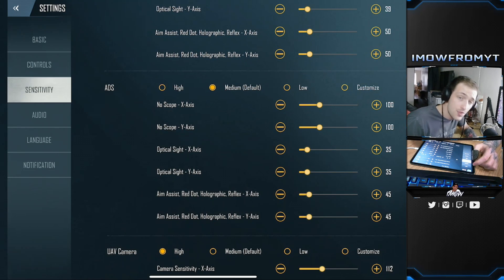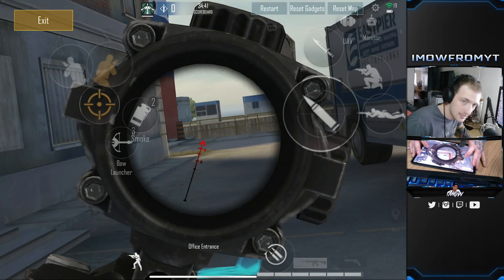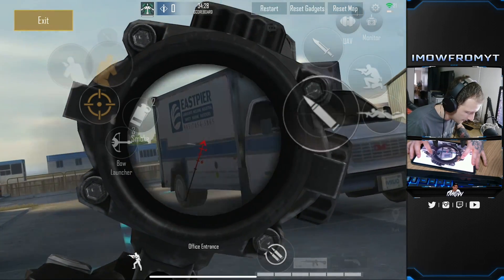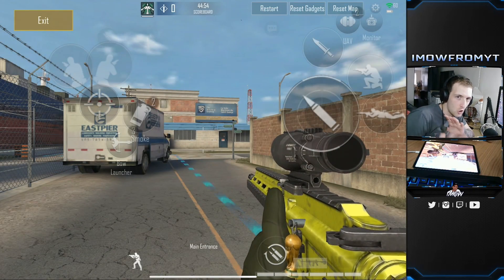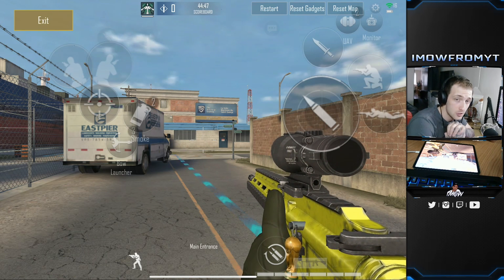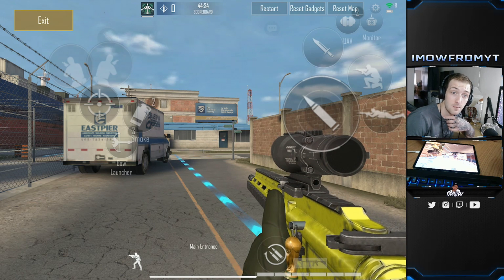ADS — I prefer this on the default medium setting. When you're zoomed in you don't want to be flying all over the place. Medium is probably still a touch high, but I like to flick shot — if I shoot one enemy I flick onto another then flick back. This game can be very high intensity and fast paced, especially when defending, so you need to be able to flick to another door quickly.